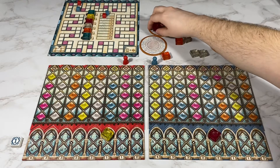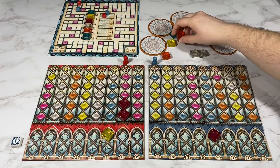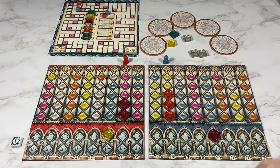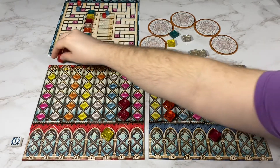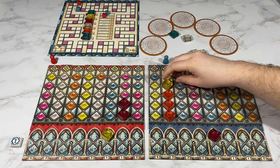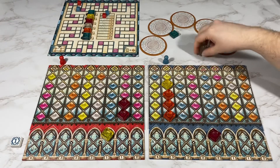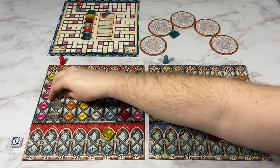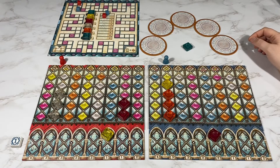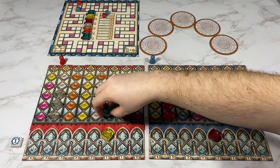My opponent's going to take these two pink tiles. I'm going to take these three oranges. My opponent's going to pass. I'm going to take the yellow. They're going to take the white.